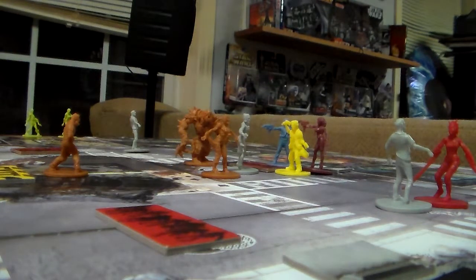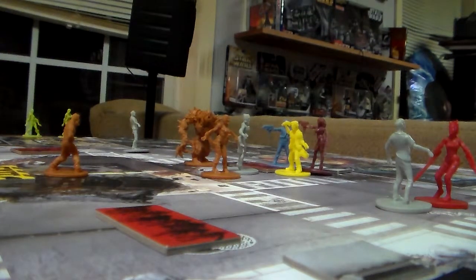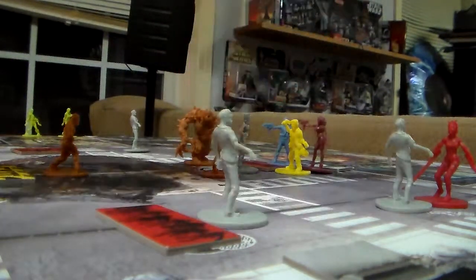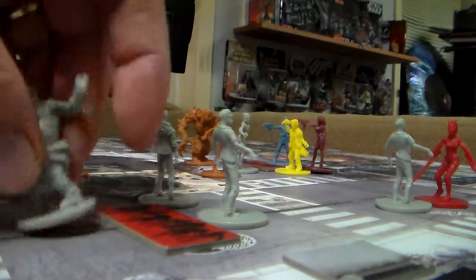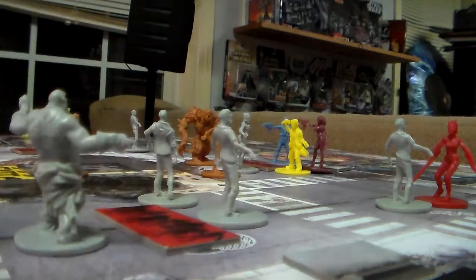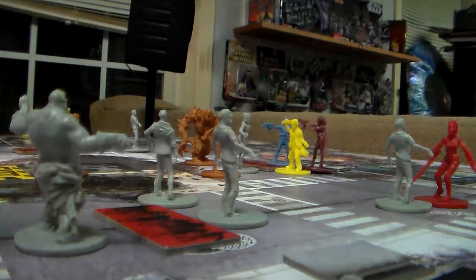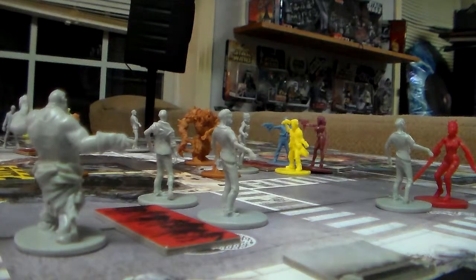Then we have a fatty! Let's put this fatty here, on this space — still cool — on the bottom space, and the last space is one regular zombie.